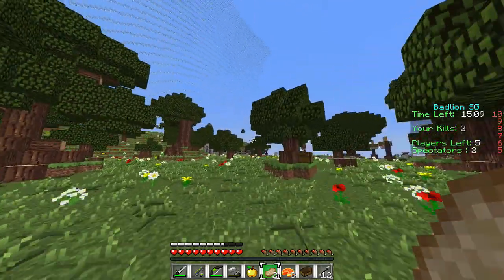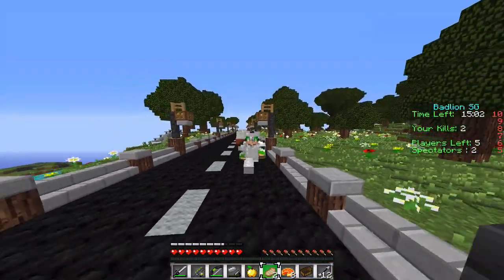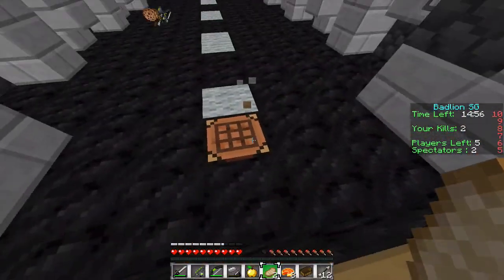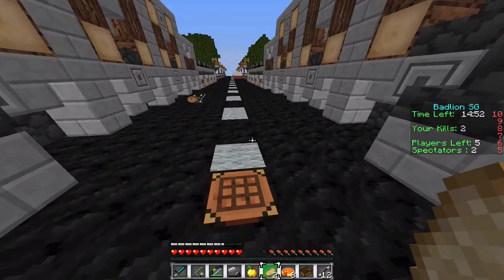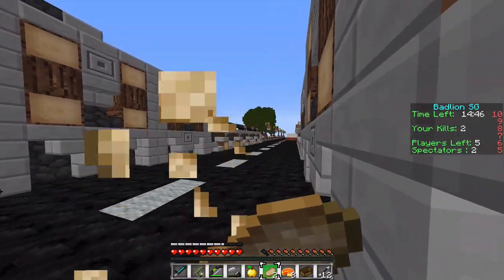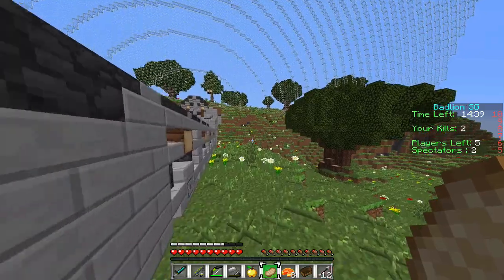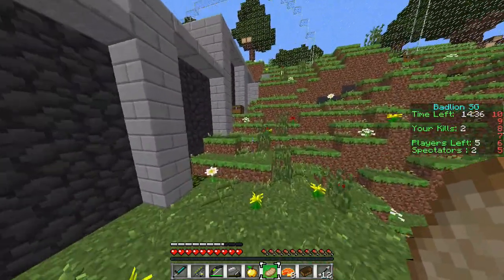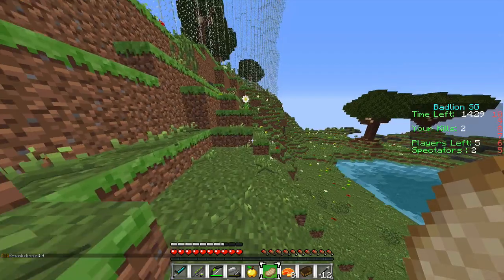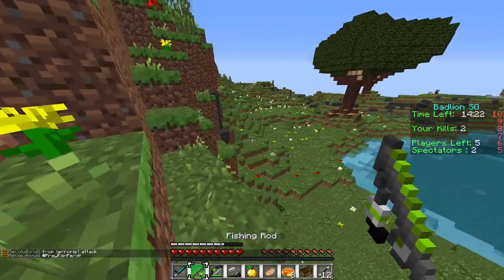So diamond swords are a lot more overpowered on MCSG, which is why people with diamond swords really have a chance of winning. Gapples can really help too. MCSG also has a wider variety of maps — like Constructs and stuff you've never heard of. BadLion always has Zone 85, Par 72, SG4, Holiday Resort. The texture pack sound effects — the rod, bow, and hitting sound are basically from Sulfur's default edit.